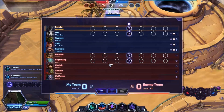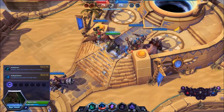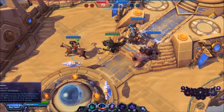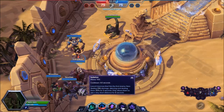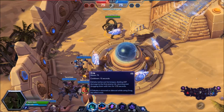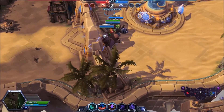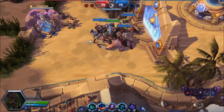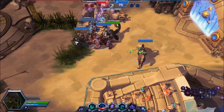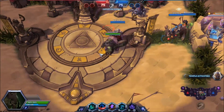The enemy team has Merdin, Brightwing, Medivh, Samuro, and Malfurion — that would be very good to isolate one of them. Dahaka's Q is a tongue lash drag, and it is a skill shot. W lets me pass through heroes, and E lets me avoid damage. From the map, this is the first match so there is only one temple available to capture.